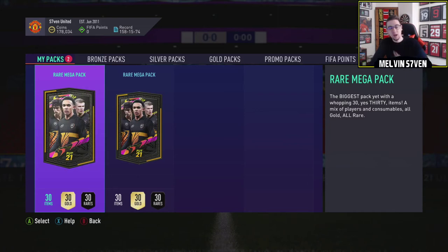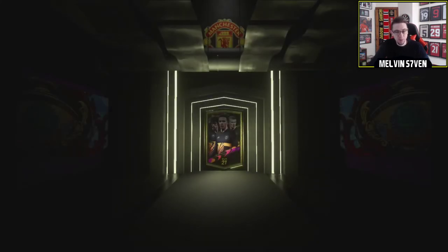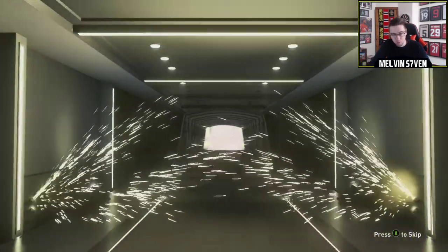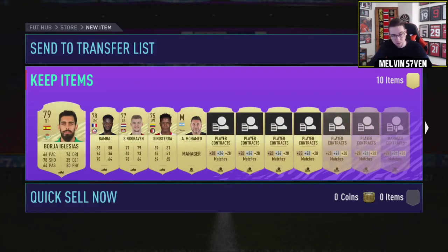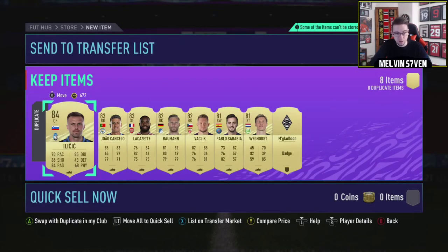I want to get Bruno and I want to get Kante for my weekend league squad. I've finished my champs run this week, so it'll be for next week. The first mega pack — not a walkout, it's a board. I'm really disappointed. I haven't had a walkout for god knows how long. Ilisic 84 — all we can hope is that there are some expensive 83s in here, but there are not.